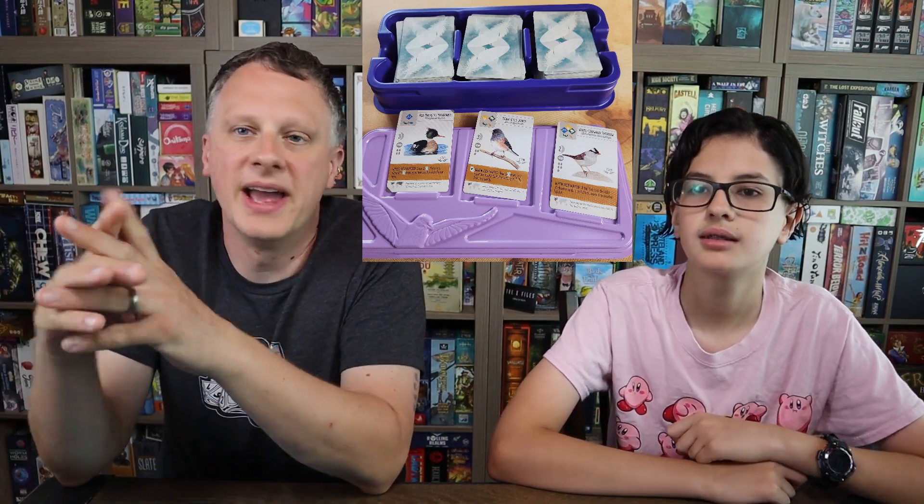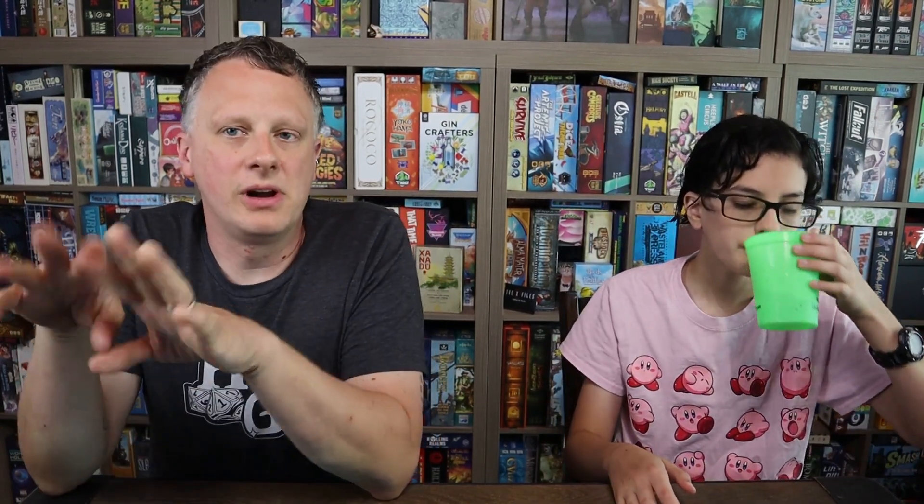We're down to number ones, and we have a joint number one. It might be a boring pick because it's a game everybody knows, but it's good — obviously, it's Wingspan. Thematically, you're drafting bird cards and placing them on your board where they have special powers, and you get points for the birds. You spend food to place birds in three different areas on your player board: get food, get eggs, or draw more cards.